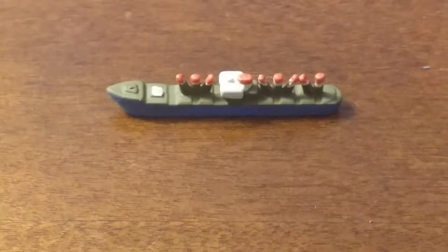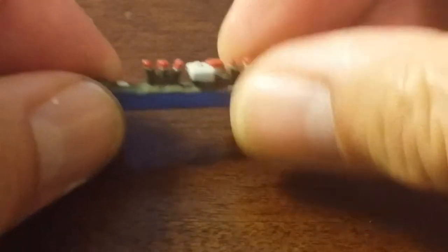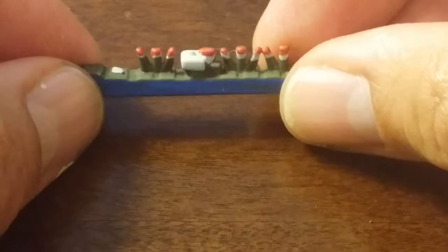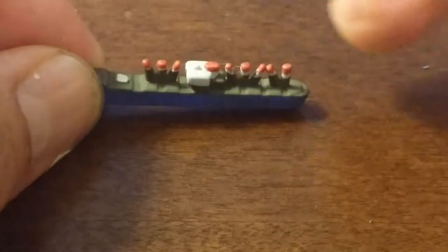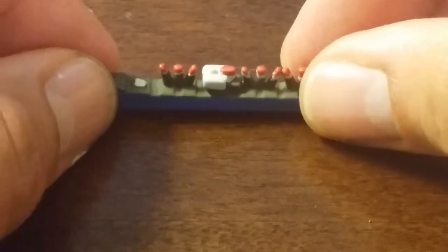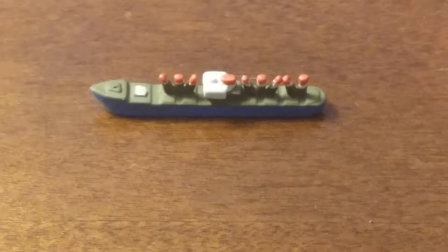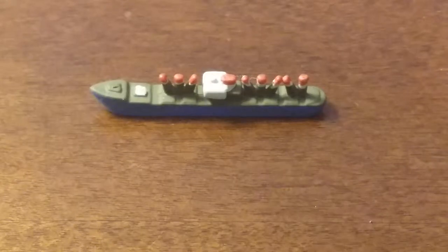As you can see, I've painted the whole ship blue with an olive green deck and red accent points on top, with a gray colored bridge. This is the original version of the Axis and Allies Liberty ship.